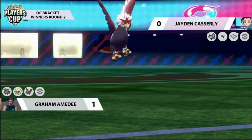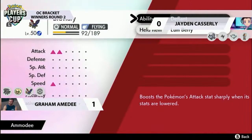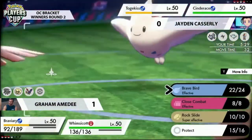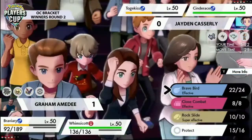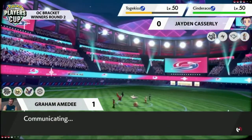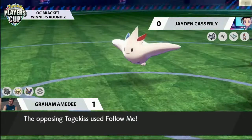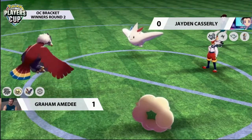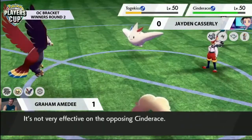Whimsicott can just set up another Tailwind. Even a naturally exceptionally speedy Pokémon like Cinderace can still be outpaced by Tailwind — making sure everything is super fast. Graham has his own Cinderace and never has to worry about being outpaced. Braviary wisely protects, keeping itself safe from any damage Jayden can output. Cinderace goes straight for Pyro Ball into that Protect. Whimsicott staying on the field and going for another Dazzling Gleam — being relatively unchecked — has caused a lot of problems for Jayden.